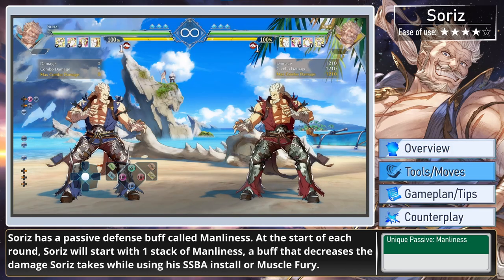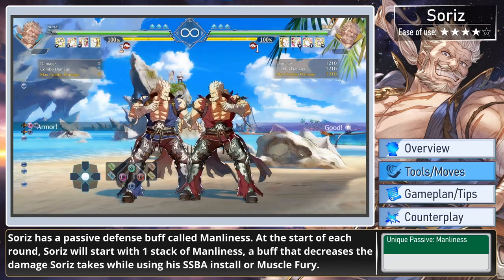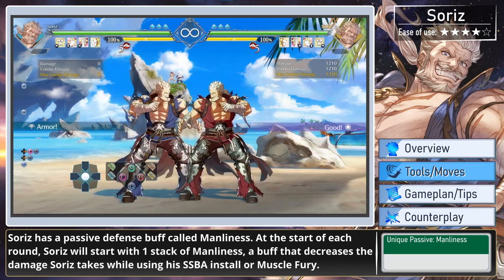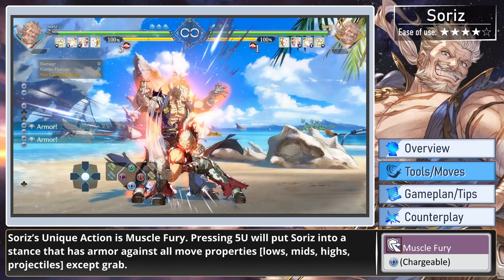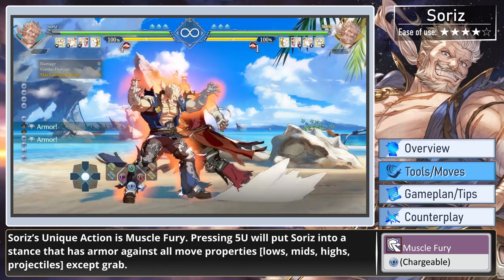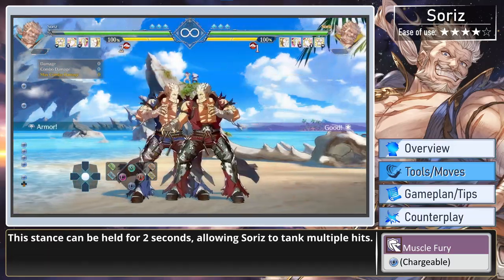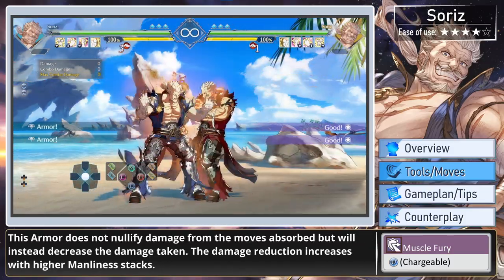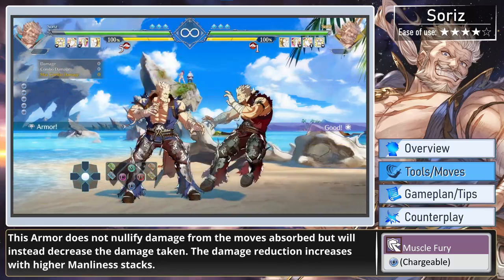Soares has a passive defense buff called Manliness. At the start of each round, Soares will start with one stack of Manliness, a buff that decreases the damage Soares takes while using the Super Skybound Art install or Muscle Fury. Soares' unique action is Muscle Fury. Pressing U will put Soares into a stance that has armor against all move properties except grabs. This stance can be held for two seconds, allowing Soares to take multiple hits. This armor does not nullify damage from the move it absorbs, but will instead decrease the damage taken.